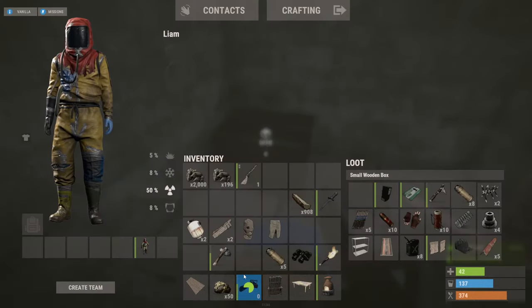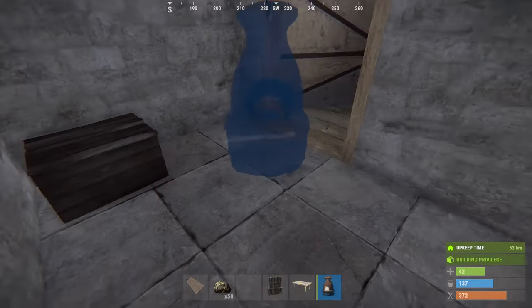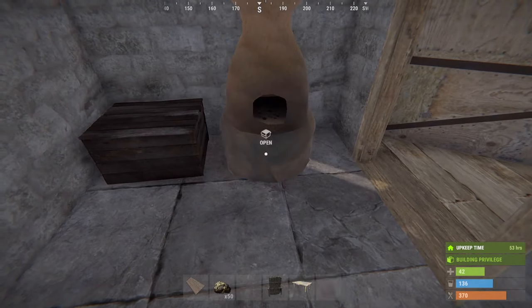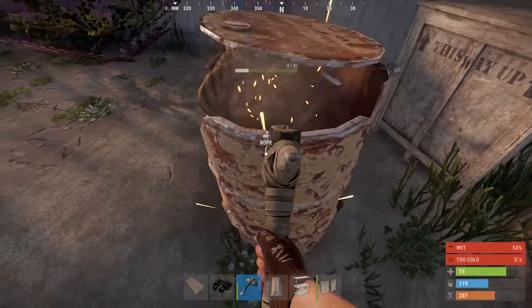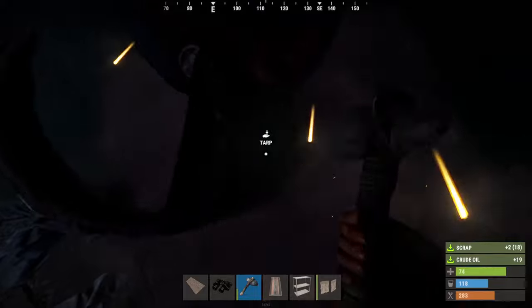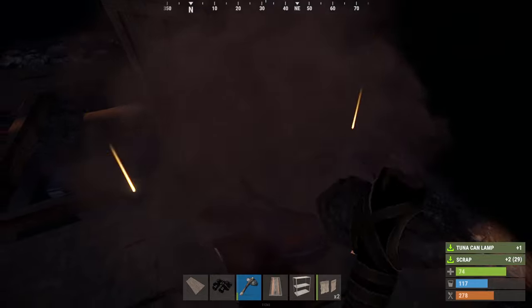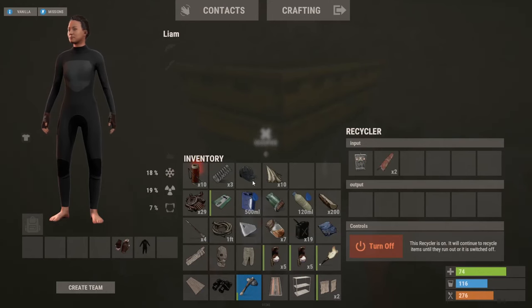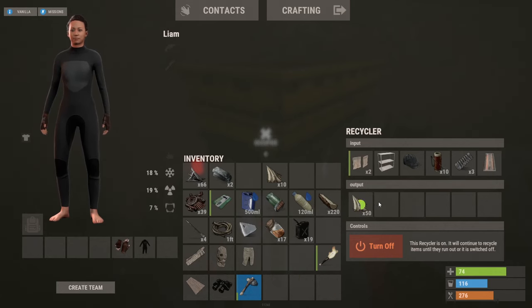Back at base — pretty good run, a lot of junk, but we got ourselves our first furnace. We'll put that right over there, looks nice. And we're gonna start smelting as much metal as possible. Now at the lighthouse it's time to start scrapping everything we don't need — we could keep the pipes but for now it doesn't really matter. Hopefully from this we'll get as much metal as possible. We got some HQM — lovely.